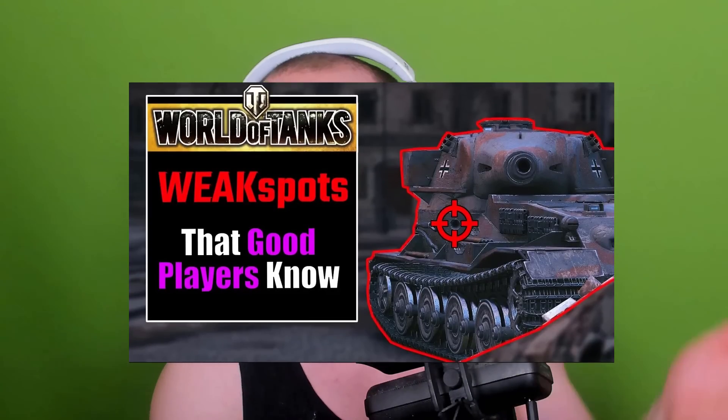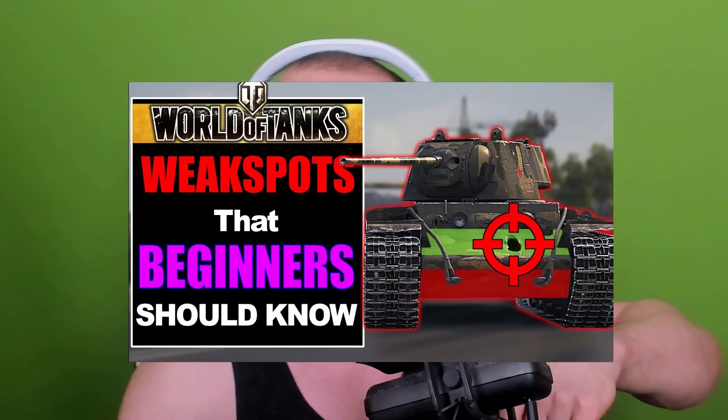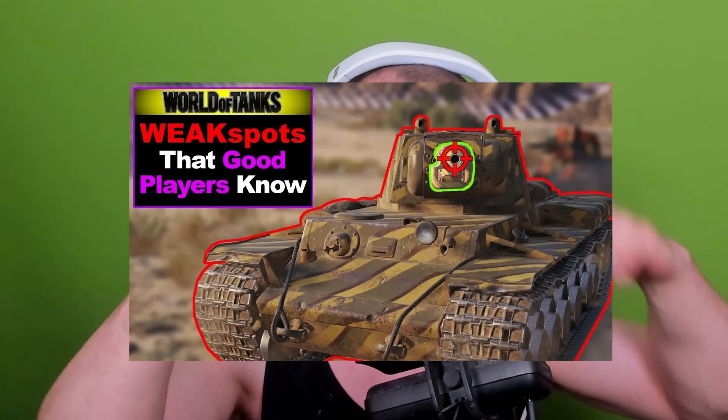Weak spots. I've covered the stupidest weak spots, we've done beginner weak spots, and most recently I've done useful weak spots — links to those in the description. Now, however, I'm looking at obscure weak spots: those parts or places on a tank that constitute a weakness, but are seldom feasible or useful to exploit.